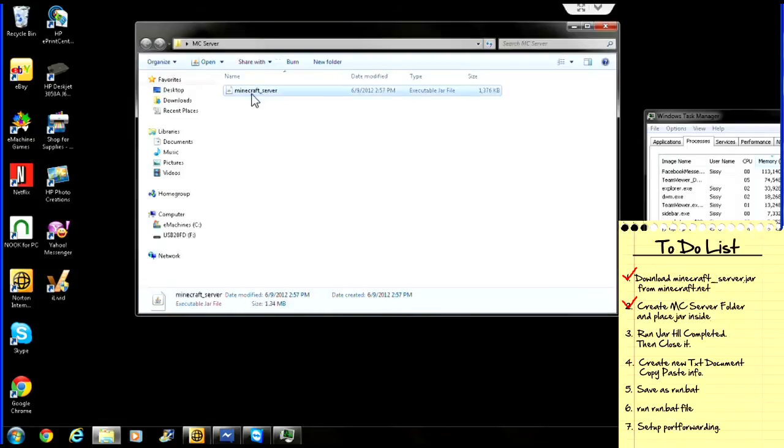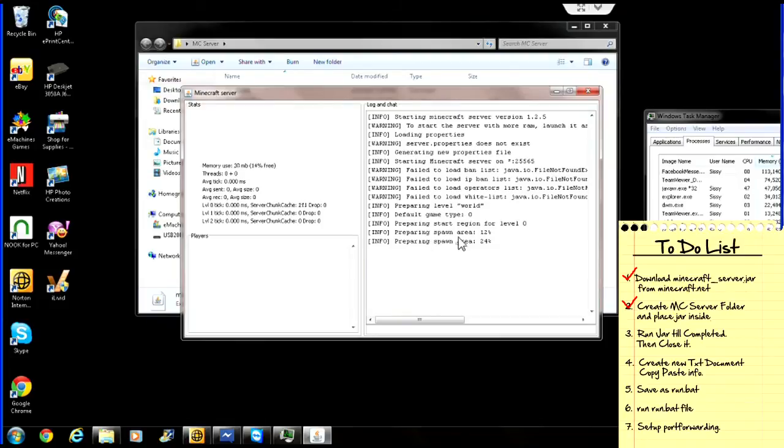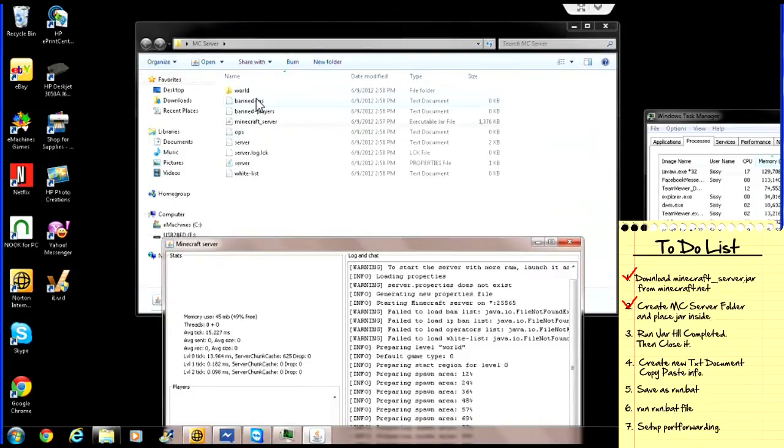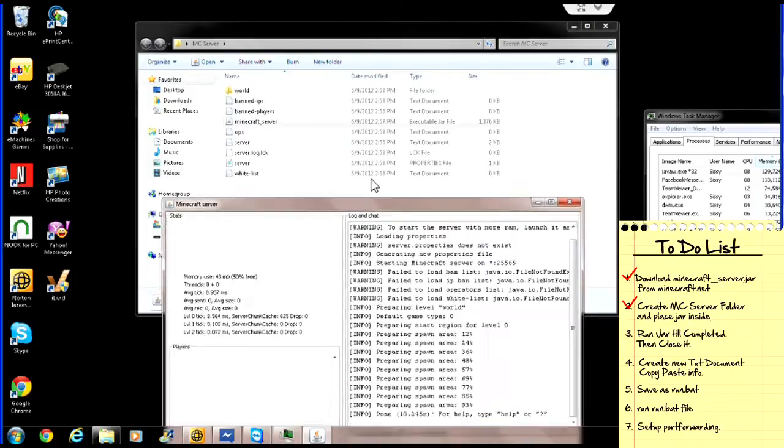Now you should only have a JAR file in here. What you want to do is click and open it. Give it a few seconds, let everything load. On my right side, I'm using the task manager to keep an eye on the RAM. Okay, so it's done. Now it's going to take a few extra seconds — as you can see, it's populating the entire folder that we put this file in, and it's adding a bunch of extra stuff.